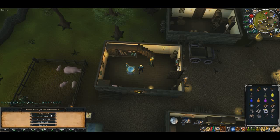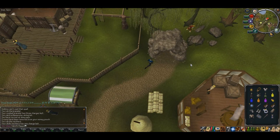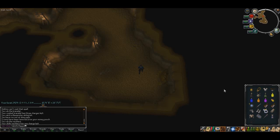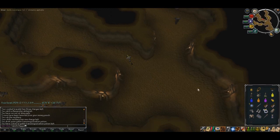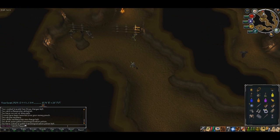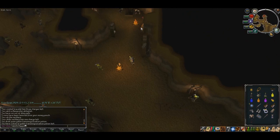Once you've got the white Goblin mail, teleport back to the Fishing Guild using your Skills Necklace, then head back into the Goblin Cave. Head northwest again, make sure you use your Goblin Potion, and once you're in Goblin form, equip the white Goblin mail. Head back down the stairs in the northwest corner to get back into the room with the High Priest.